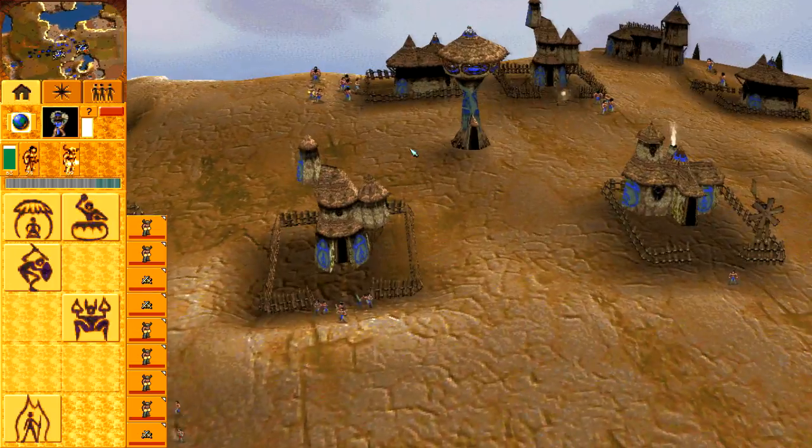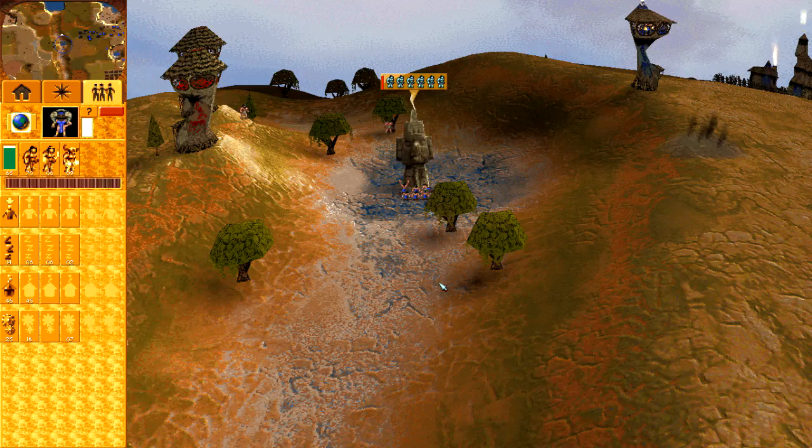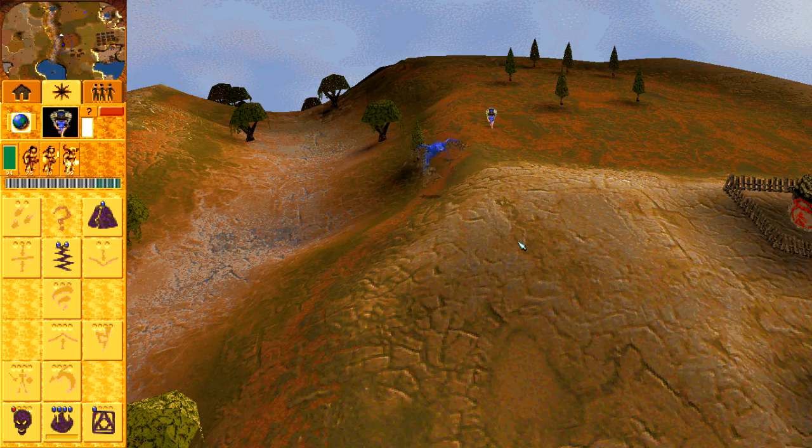Wide open spaces make it impossible to cover all angles. You will desire to have your shaman in god mode as she can't be in five places at once — and what about those Stoneheads? Possibly the scariest selection of spells available on any multiplayer map.